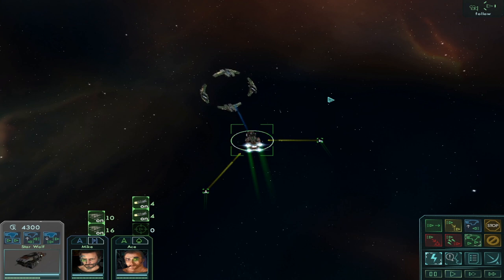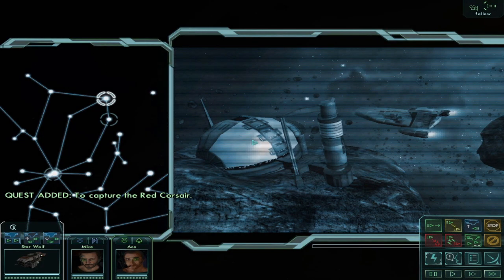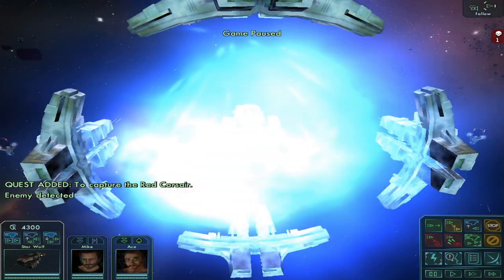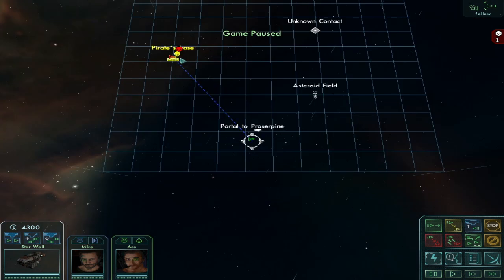Here goes nothing. For now the Red Corsair was able to flee, but he can't run away from us forever — continue pursuit. Part 2! We have full health, cool. All the way over there — pirate base. Well, this is part 2 of this mission and that's a pirate base.